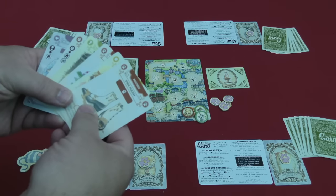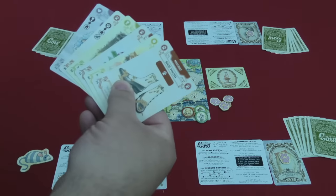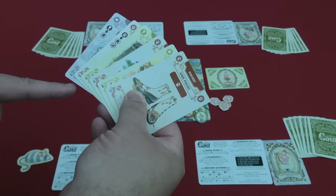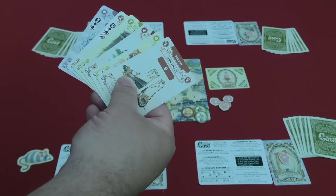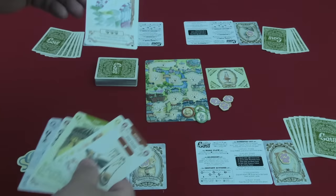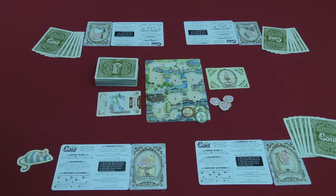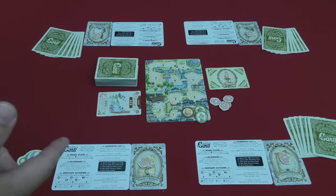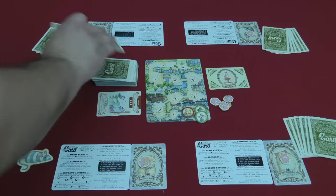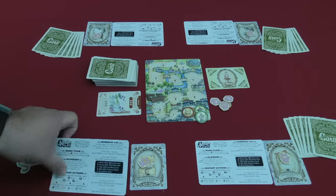To determine who goes first, each player is dealt six cards at the beginning of the game, though you only have a hand size of five. You use one of those six cards for the number in the bottom left corner — whoever plays the highest number goes first. You get rid of that card and start with five. On your turn, the first thing you do is meal time, where you take three cards from the food pile.